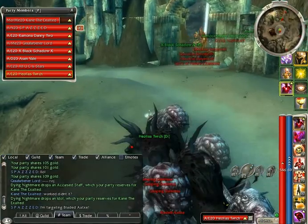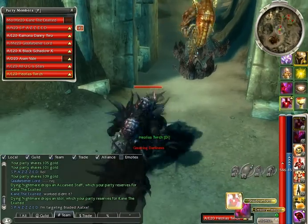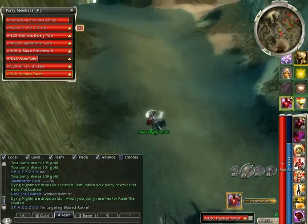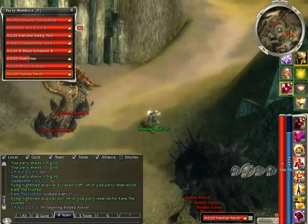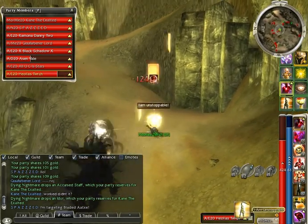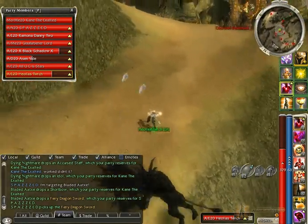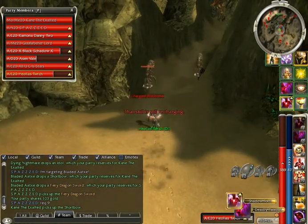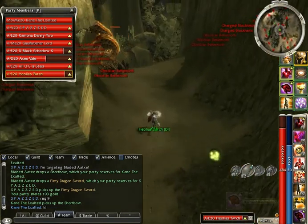After the other three terrors have gone by, then you follow them. Use IAU and Fane to get past the charged.